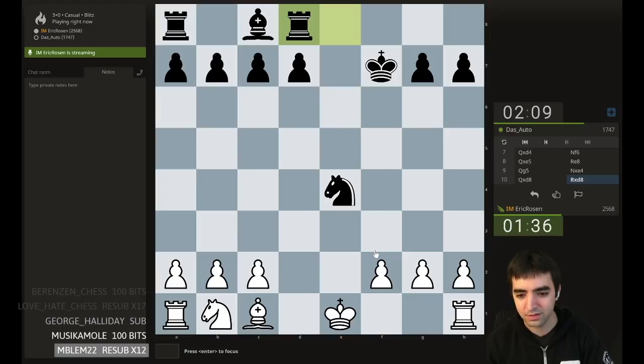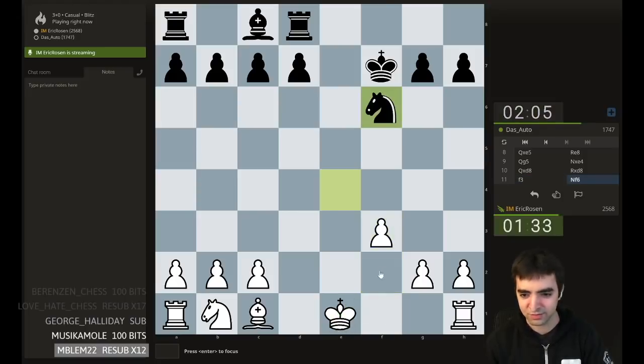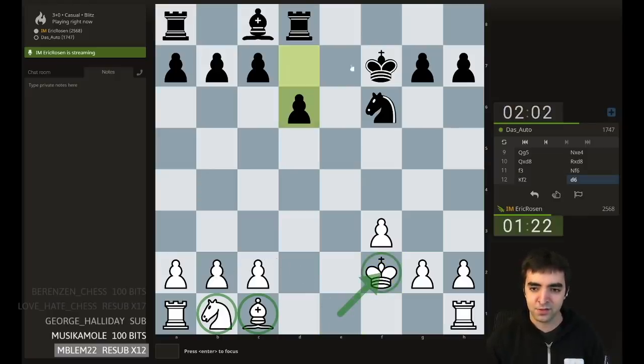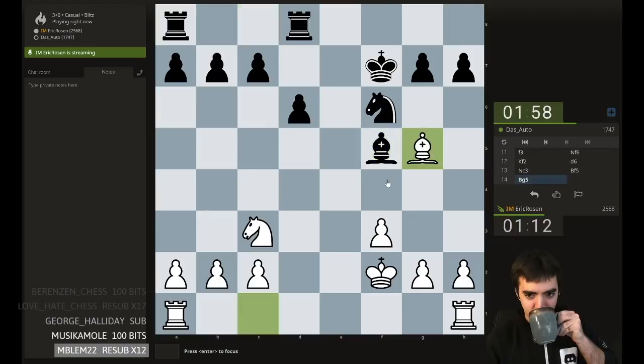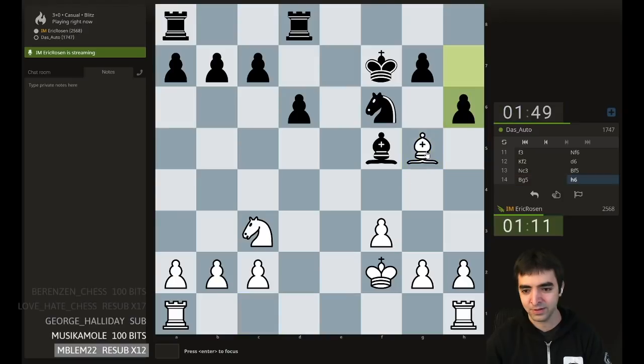Maybe f3 — always play f3. I probably want to put the king on f2. I think a lot of players would castle, but the king is probably more useful in the center. Let's start with king f2, assuming that rook e8 will come at some point, so I know my king wants to be here. Let's play knight c3 — the idea is bishop g5. This is a very quiet Jerome Gambit. I tried to gambit, misplayed it, my opponent gave me back a piece, and now it's a queenless middlegame. I kind of gambited a pawn, but I would have had some open file action.